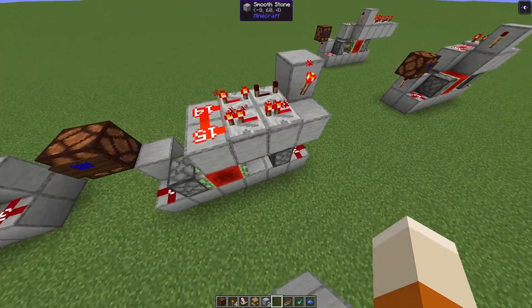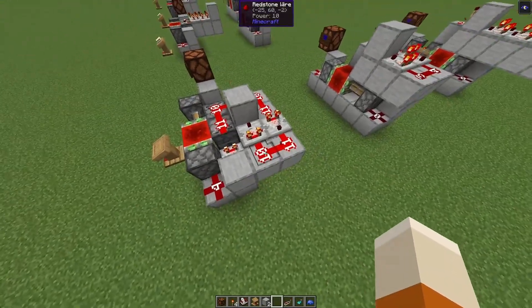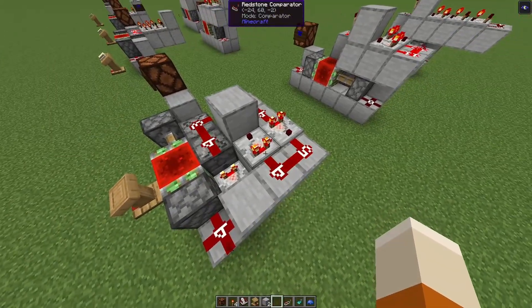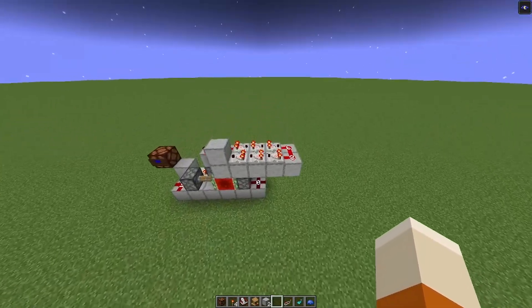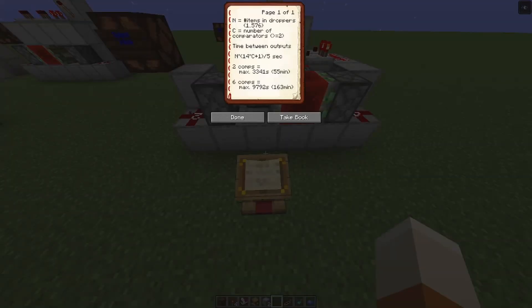It still can be built in a reasonably compact way. And we can also use a comparator fader clock. This clock takes roughly 1.4 seconds for each comparator that you add. So if we use more comparators, we will get a longer pulse. Two comparators give a maximum time that is a bit less than four repeaters. With six comparators, we get about 163 minutes.